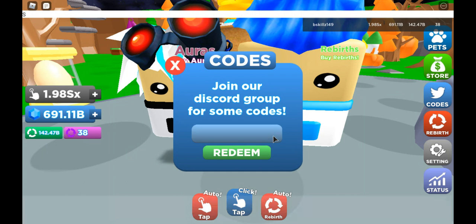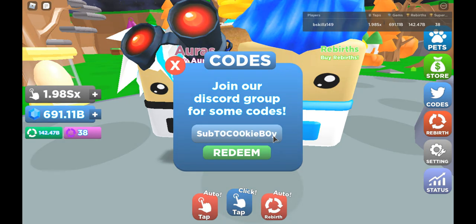Capital S, lowercase u, lowercase b, capital T, zero, capital C, two more zeros, lowercase k, lowercase i, lowercase e, capital B, zero, and a lowercase y. One more time, ladies and gentlemen — they added zeros where there is supposed to be the letter O. That's all there is to it with this code.